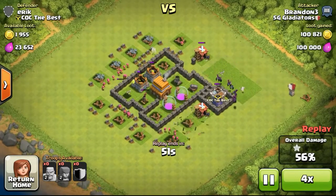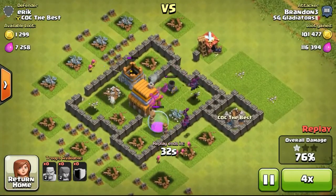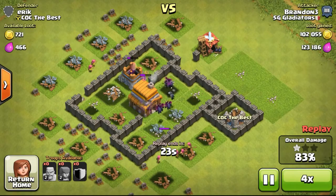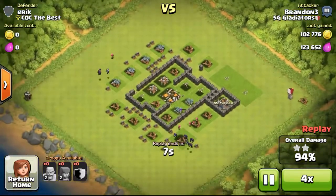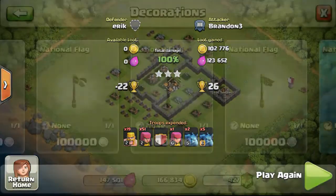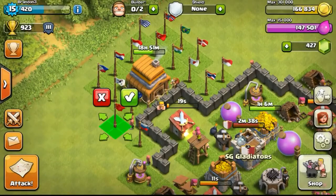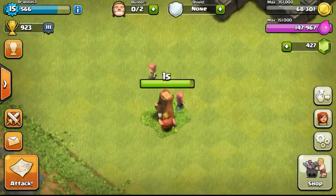Going ahead with another attack — this was a relatively easy base. I deployed all on the left side using my multi-touch deployment strategy again, which deploys troops really fast. The minions just flew around to take out the last two builder's huts, scoring us three stars. Getting more national flags again.